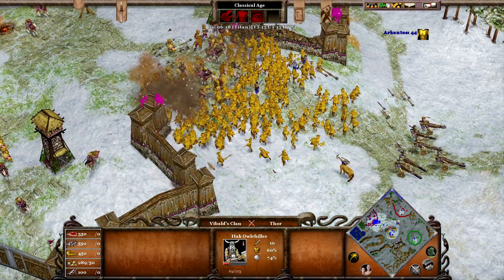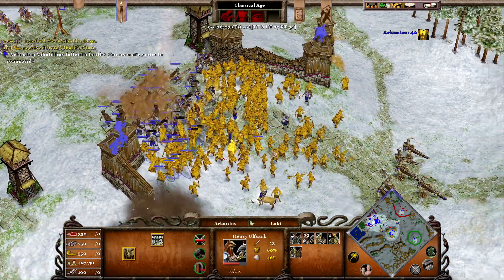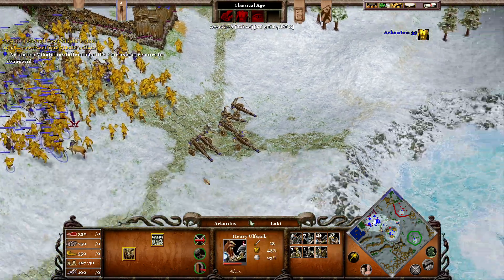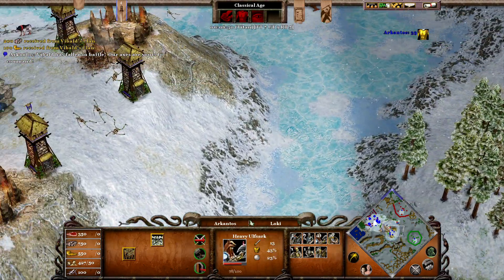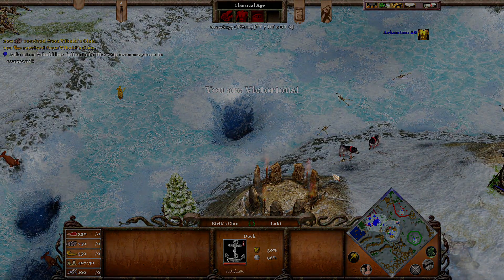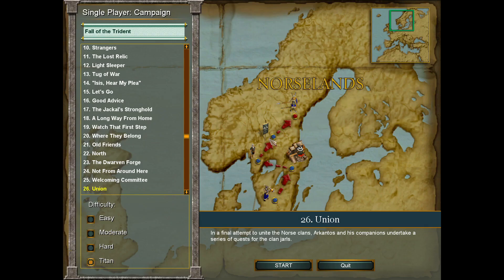Yeah, that's probably the shortest level in the campaign, not counting Isis here or my plea with the Chi strat. It's probably even shorter if you just do the flags without waiting for the spy, but yeah — that's it. Nice and simple. The gold edition strat's going to be exactly the same, so join me for that one. And then Union, where we've got to unite the final Norse clan left, essentially. I'll see you guys then.